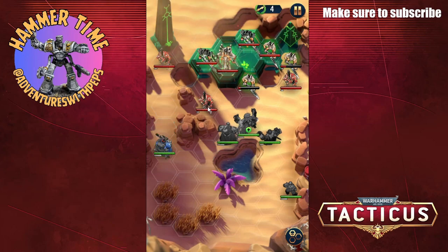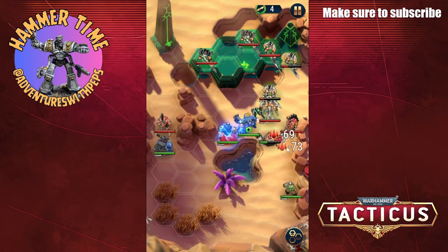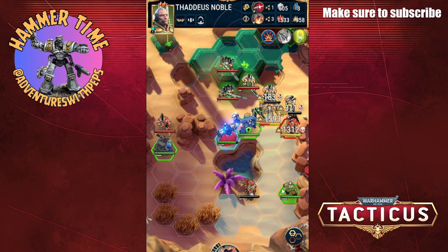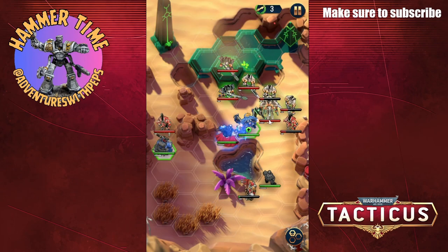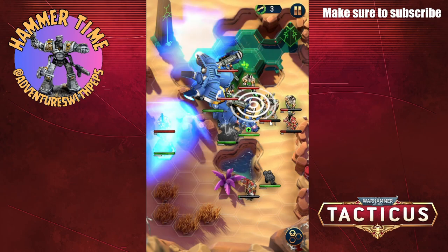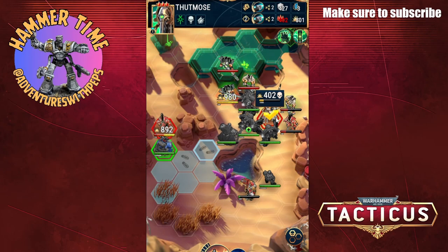Oh man, this is not looking good. Okay, Tutmos comes in heavily damaged. Yarik — I'm gonna have to get Yarik out of trouble, put him in the way. Nothing's dying. Are we seeing this? Absolutely nothing is dying. I'm pulling in reinforcements.